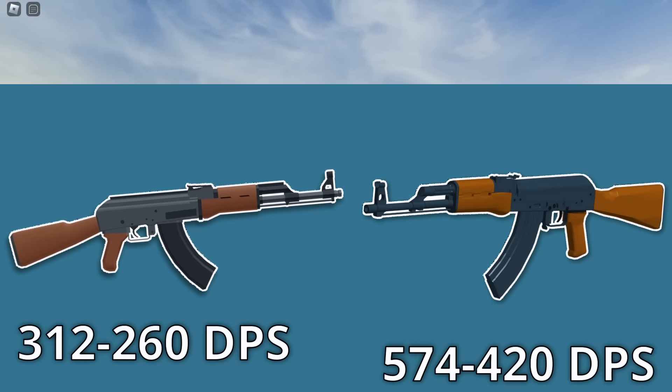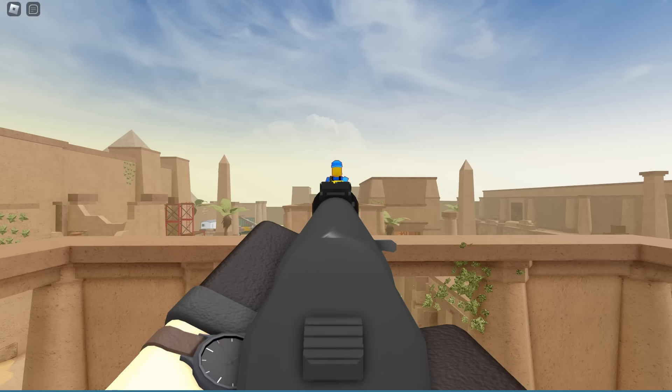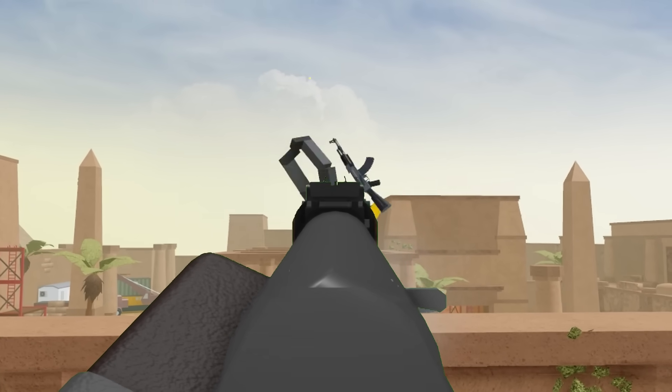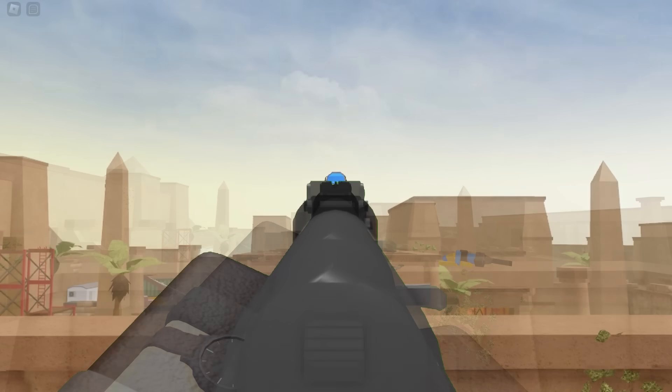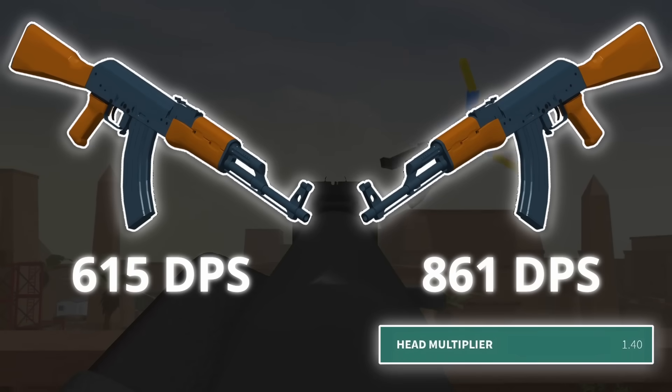This means if I were to somehow port over the Phantom Forces AK to Bad Business, I would be able to kill opponents in about 0.15 seconds, and with the headshot multiplier it would take about 0.12 seconds. A surprisingly small difference, considering the monstrous DPS difference.